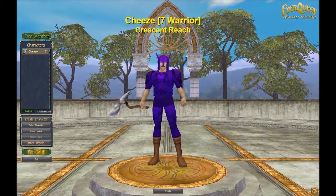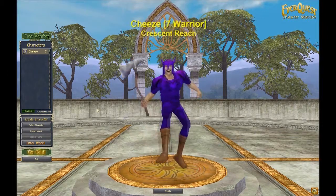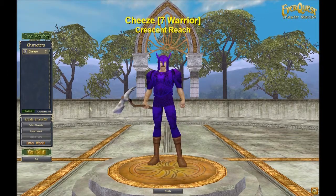Before I tell you anything about the game, I'll just show off the character screen here real quick. This is my very purple level 7 warrior. Everyone is purple after they get out in the starting zone, which is rather horrible. This is one of the two characters I'll have available — you'll have to pay to unlock more.